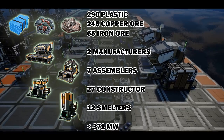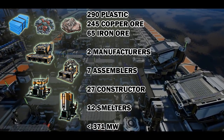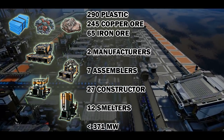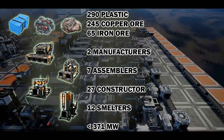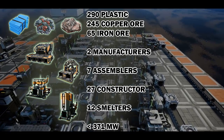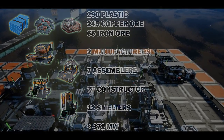For this build you will need a 9-deep by 22-wide grid, 290 plastic per minute, 245 copper ore, 65 iron ore, 12 smelters, 27 constructors, 7 assemblers, and finally 2 manufacturers, along with about 371 megawatts.